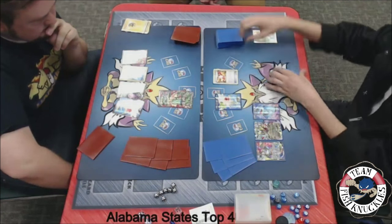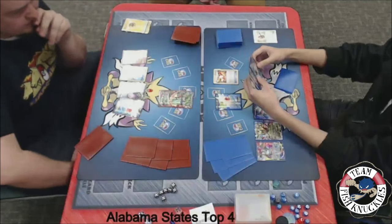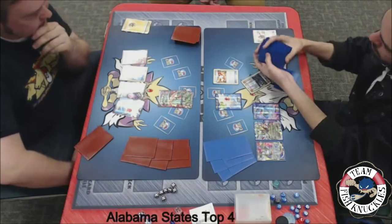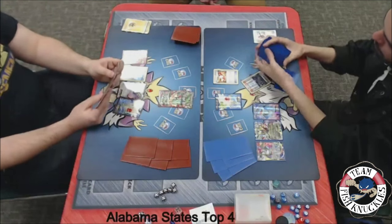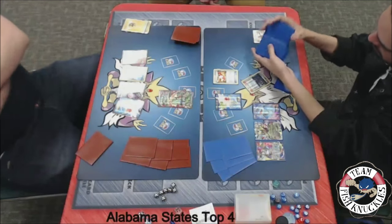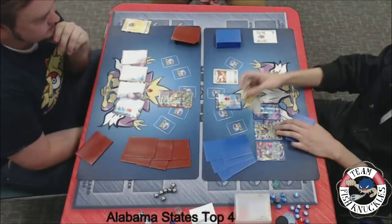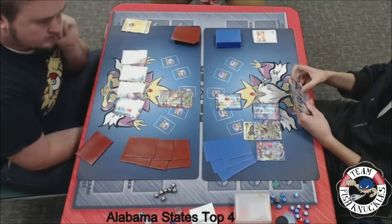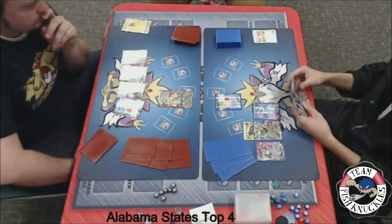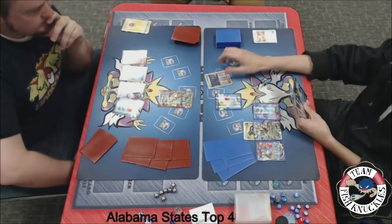Well, Blake can send in the Jirachi because Jirachi can't be knocked out by Toad — the most Toad can do is like 50. We see a Hex Maniac coming down from Jose. Can Jose find a way to retreat the Shaymin, or will the Shaymin just get knocked out? Jose does have the Hex Maniac. We'll see a Double Dragon onto that Giratina. He's trying to decide whether to Hex Maniac now or Shaymin first. Looks like he is going to Hex Maniac and then just pass.